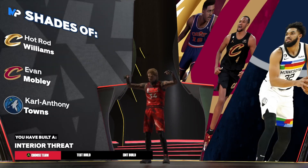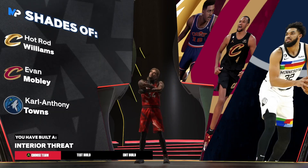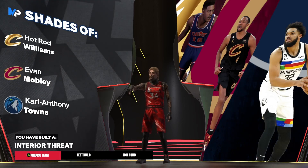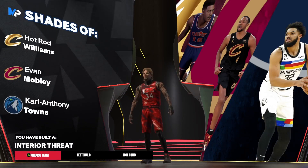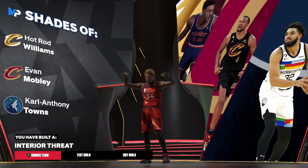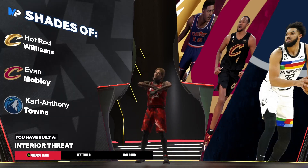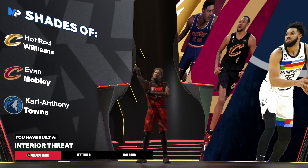The name you get for this build is 'Interior Threat.' Y'all go make this build and let me know how you feel about it — y'all are gonna go crazy with this in the rec. This build has good rebounding, good finishing — it's the perfect inside big. There's nothing this build can't do inside. Like the video if you're feeling it — we're all on the road to 400 subscribers.